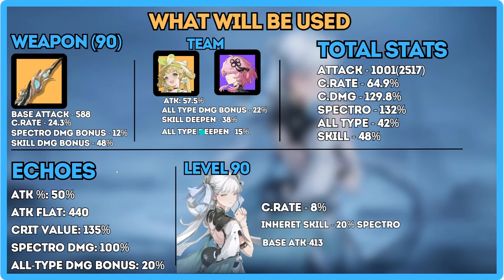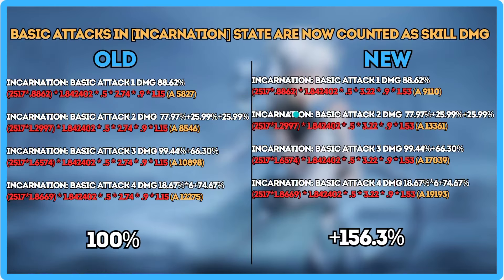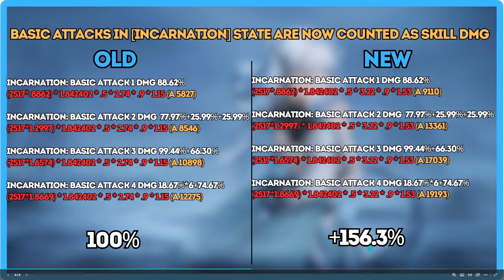The best crit rate to crit damage ratio with only 135 crit value is 64.9 over 129.8. Our Spectro damage comes from the Inherent skill plus all-type damage bonus from the weapon. We have 42% from everything here and another 48% from the Justice weapon skill, giving a 56.3% increase on all basic attacks if you're using the signature.